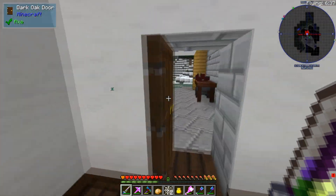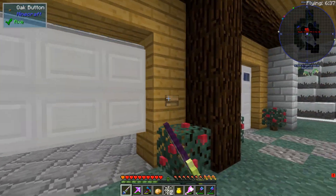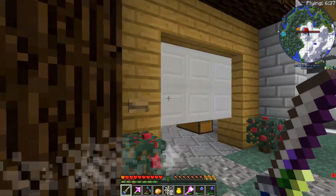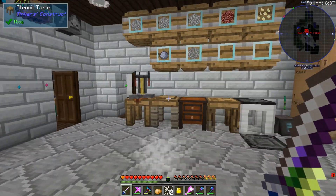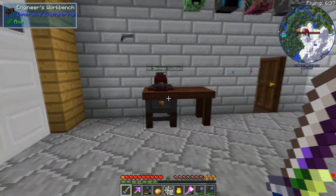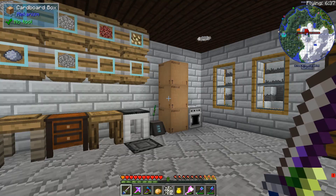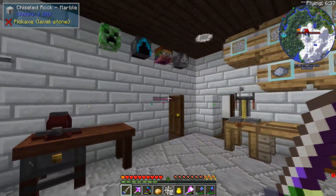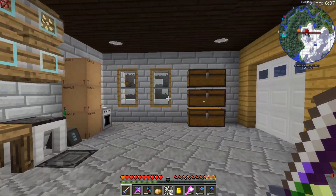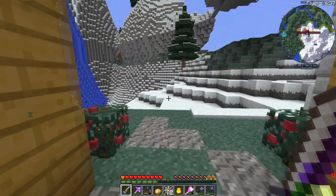I forgot the garage — we've got a little garage area accessible here as well. These are both functional Malisis Doors — a fun mod. Not really much going on back here — we've got our Tinkers' setup, our engineer's workbench, and a collection of heads up there and some barrels. Originally this is actually where we lived, so all the machines and everything were in here while I was working on the base, but now that it's complete we can clear that out.